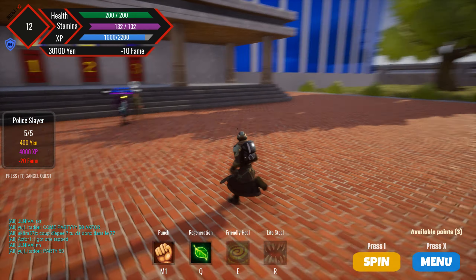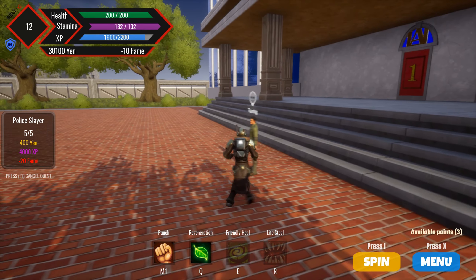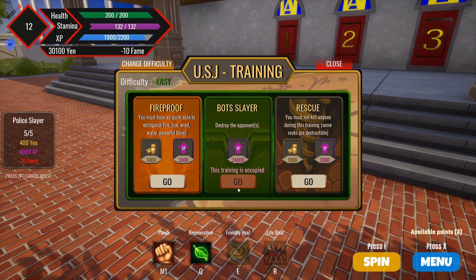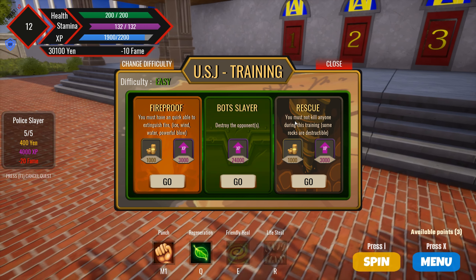Yeah, the easiest way to level up is to go hit the bags in the gym with your quirk or whatever. Also, get someone to bring you into one of these trainings and carry you — like this guy is trying to do, I think. But that's gonna be the end for this video — like, comment, subscribe, and I'll see you guys in the next one. Peace.